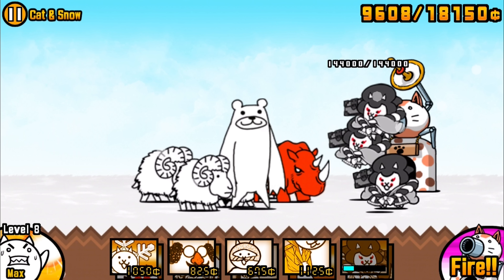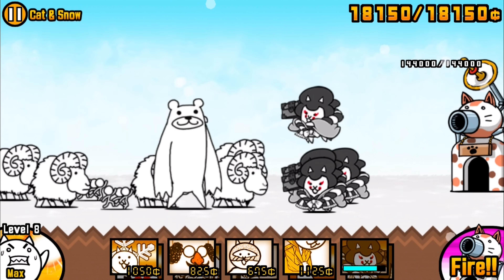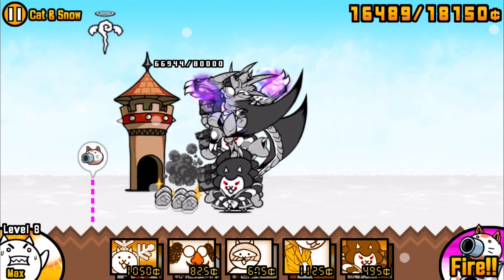Worker cat maxed out at 18,150. The Goemon Cats take out the rhinos, and now it's just a matter of time to beat the bear. Even with the enemy sending more sheep, with the Goemon Cats assembled they handle it easily. They're able to take out the bear without needing any of the secondary cats - though I'll add the Chibahuma just to speed things up a bit.